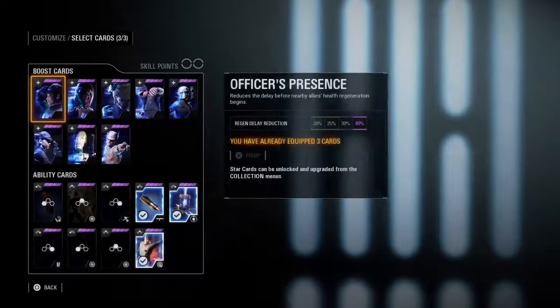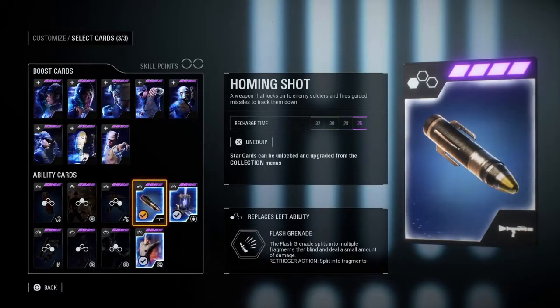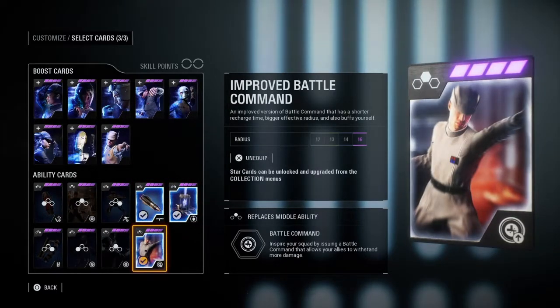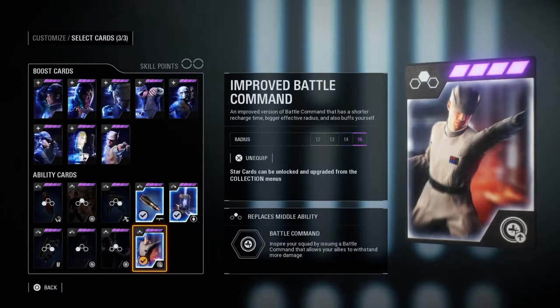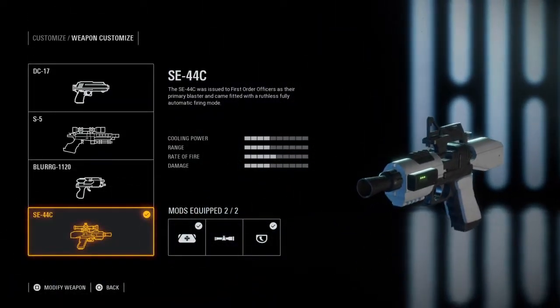As always, the most important thing is loadout. The cards I equip are homing shot — it's a long-range weapon — squad shield to protect myself, and improved battle command for temporary health. For my weapon, I have the all-powerful SE-44C. It's fully automatic, so why not?